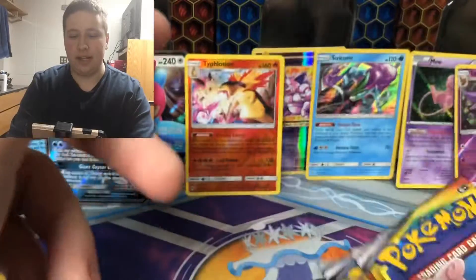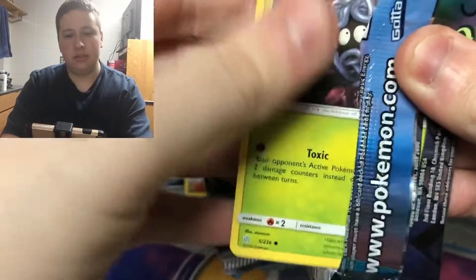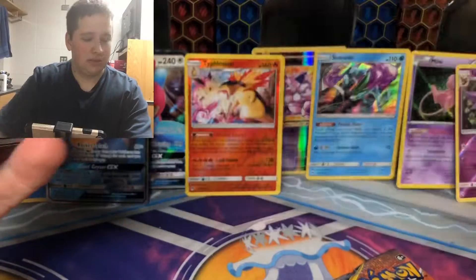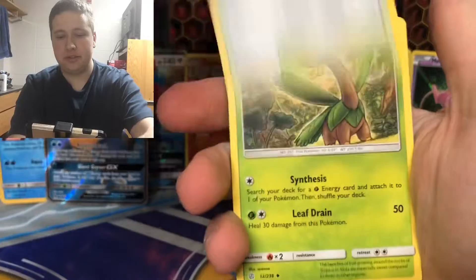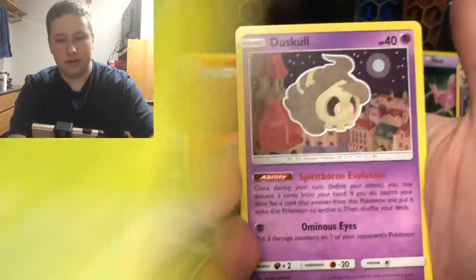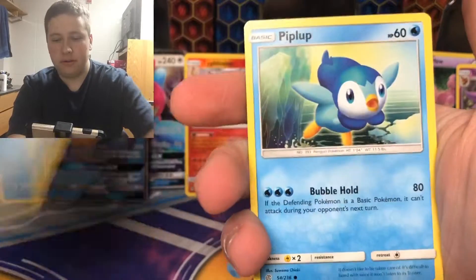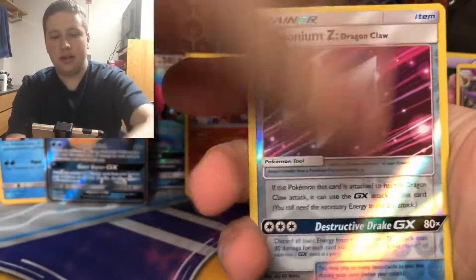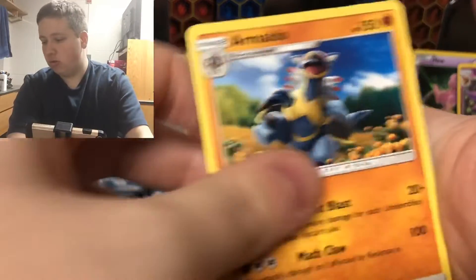I'll save Blasters and the last pack for last — start off with these. We have Metal Energy, Chaotic Swell, Tropius, Togedemaru, Tangela — got a little bent there — Duskull, Mime Jr., Piplup, Cosmog, Dragonium Z, and then Armaldo regular rare.